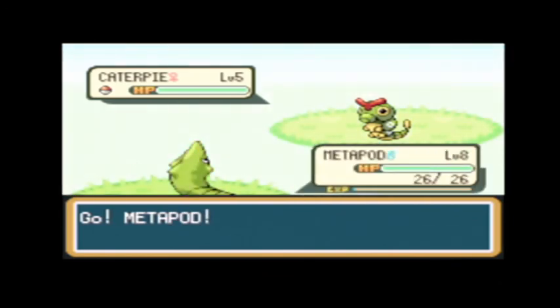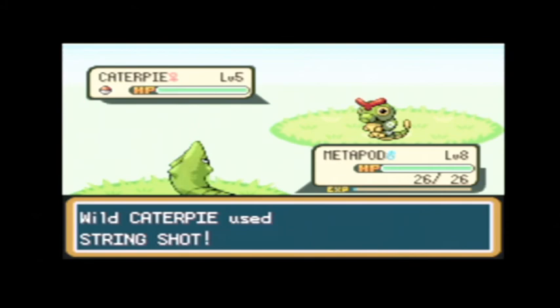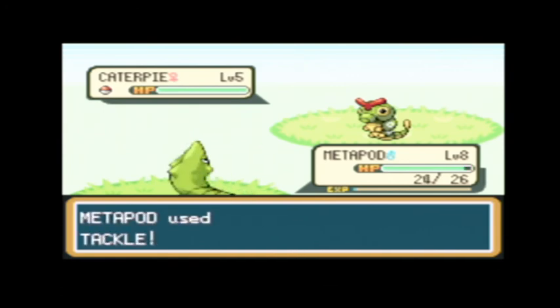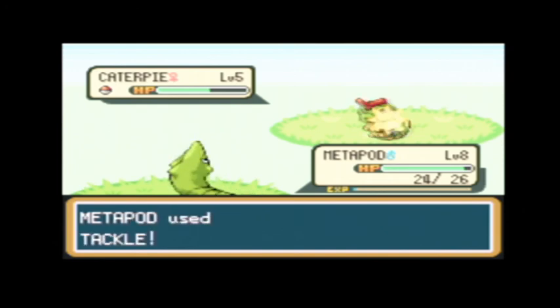I went through a long stretch there without getting an encounter. Level 5 Caterpie — let's see if we can do it. I'm just going to harden first of all, because I've had some bad experience lately. Now we can go. I just want to make sure that I can't make my turn before them. The effect has already run its course, and there's nothing I can do to make me go first unless I use String Shot back. Sweet, that was pretty good — 37.